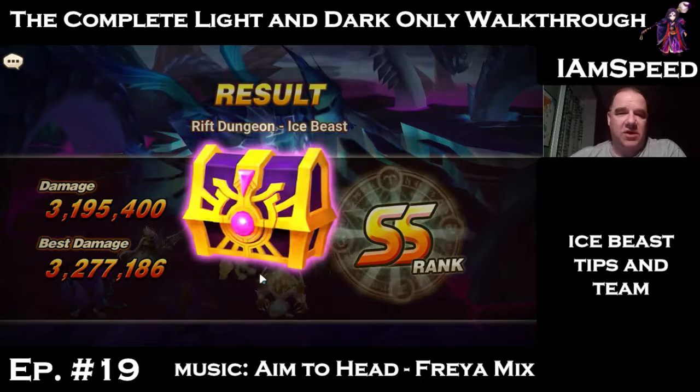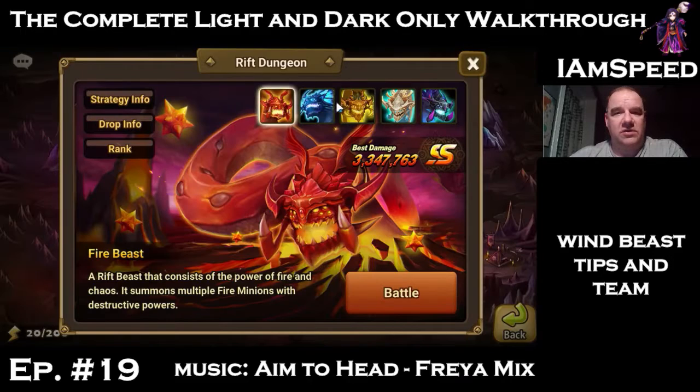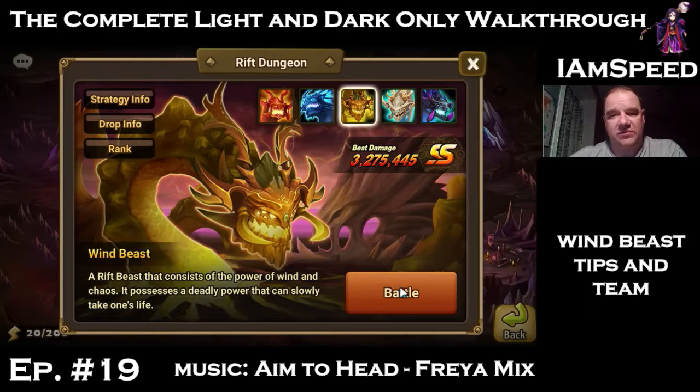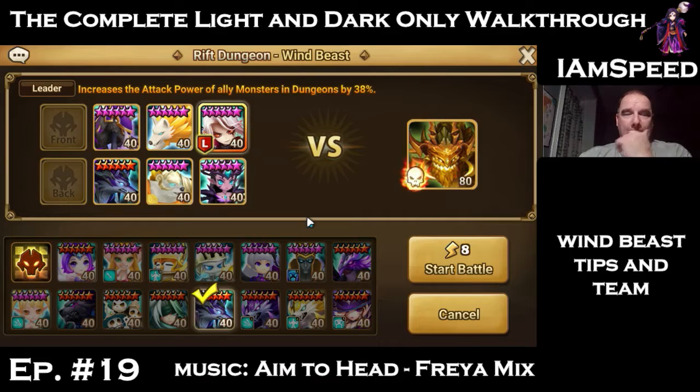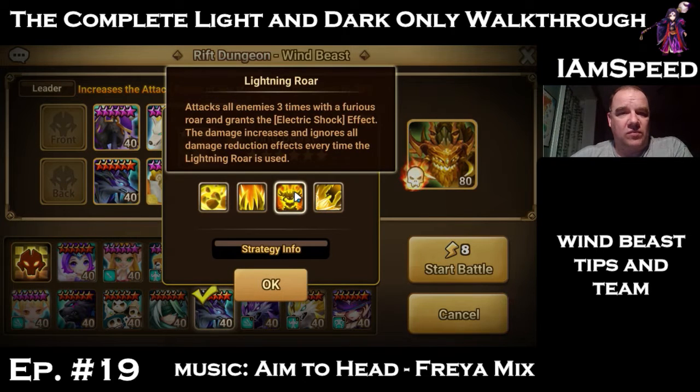We need to work on everyone's runes to get more damage, but at least survivability is very good. The last one is wind and it's the one I've been having the most difficulty with. The big thing about the wind beast is it puts an electricity effect — the Lightning Roar gives electric shock to everybody. Anytime they have electric shock on them they take more damage from the rift beast, and it ignores all damage reduction effects when used.